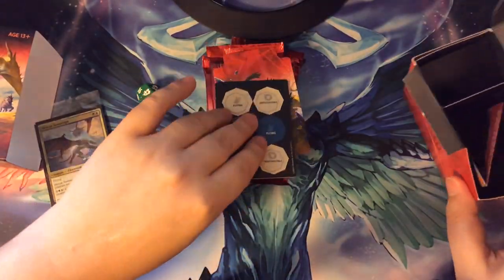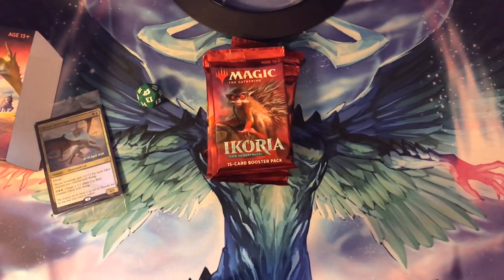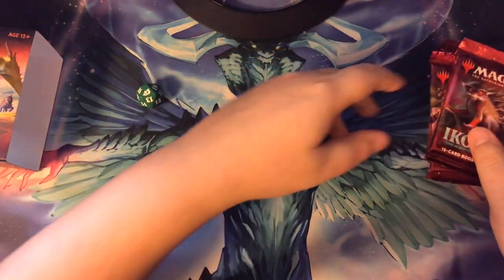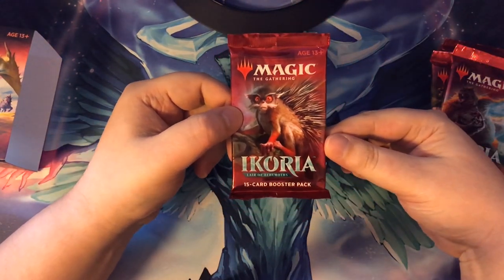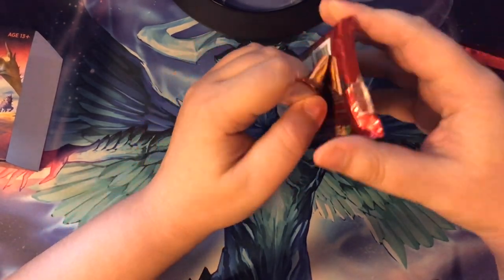So that's all that's on the inside. Let's put that stuff back in and get our booster packs opened. Let's put that off to the side, the spin-down counter back in there. So we got our first booster pack here, let's get this open.